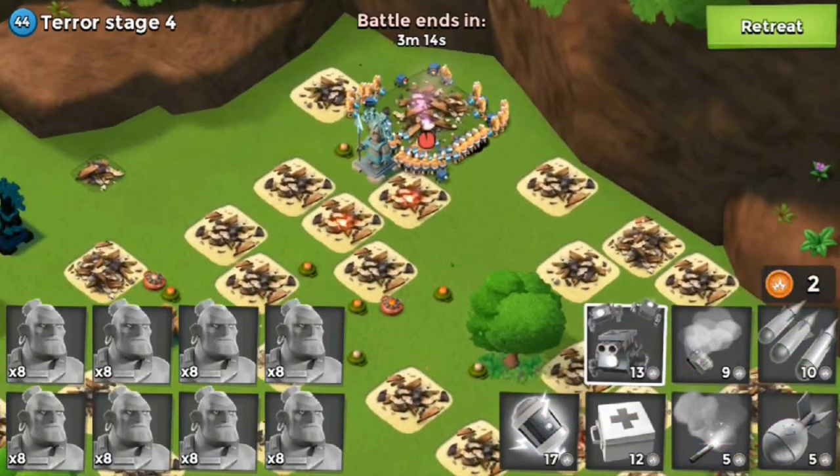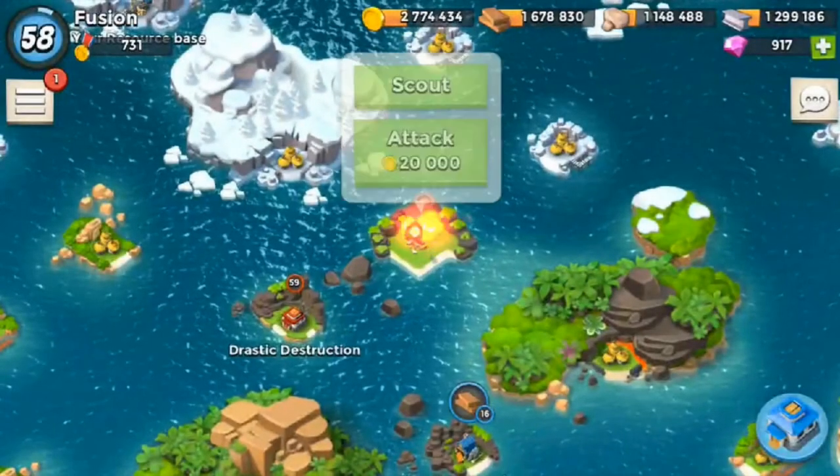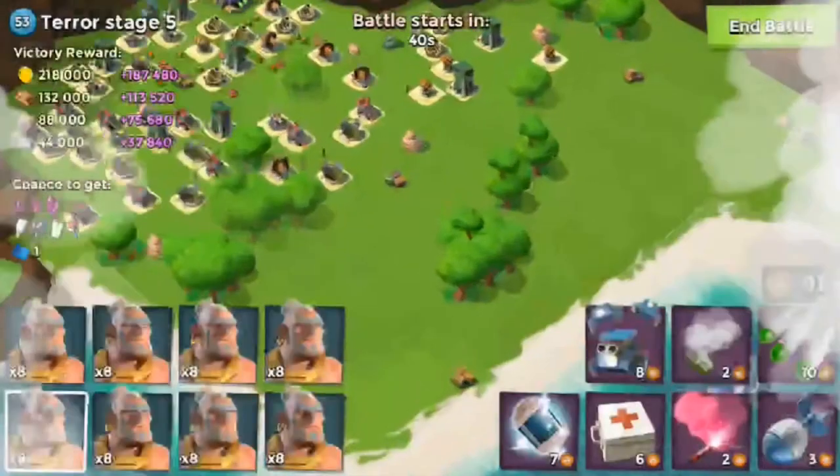Prototype module — come on, man. Nope, no prototype module. I did get intel, which is good because I need as much intel as I possibly can get. Okay, so tier stage 4 goes down. Now we're moving on to tier stage 5. Only a few tier stages left.